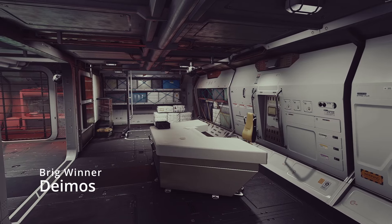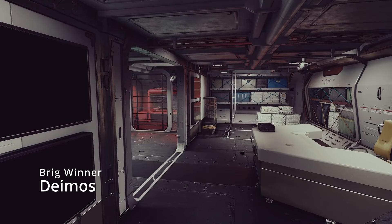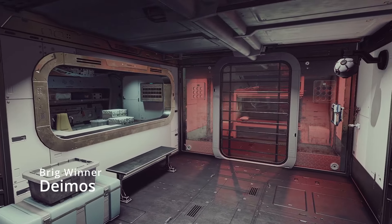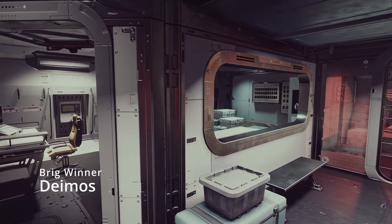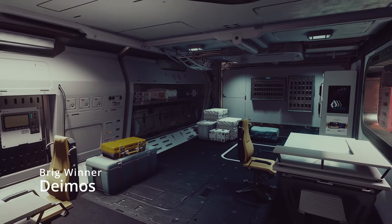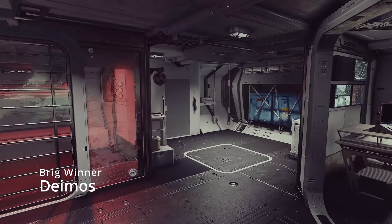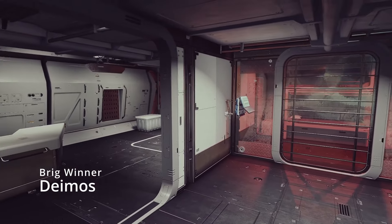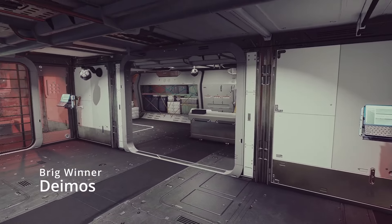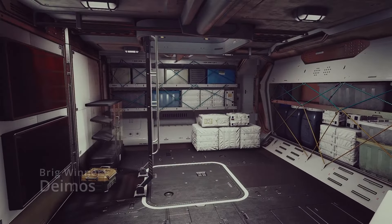Next up is the brig, and the winner is the Deimos. I like the brighter look to it — you don't want your inmates hiding in the dark. I like the red lights in this one, which is a nice touch. There's a small armory in one room with a weapon box and a couple of weapon racks on the wall, plus a bathroom and shower in the corner. There are a lot of great ways to enter the room — from the front where the desk is, or through the armory. Thankfully, the ladder does not cause anything to be lost.